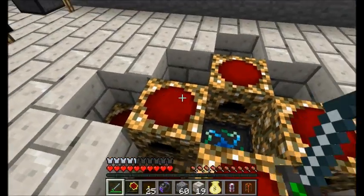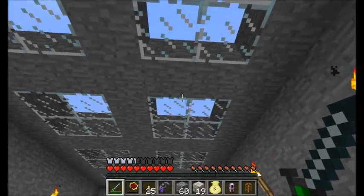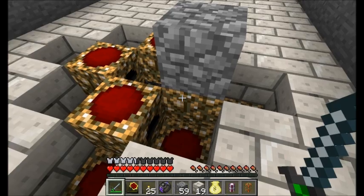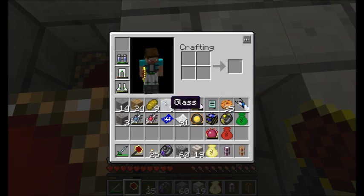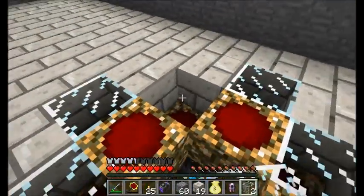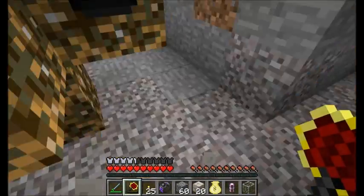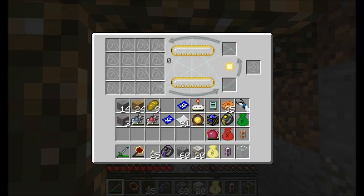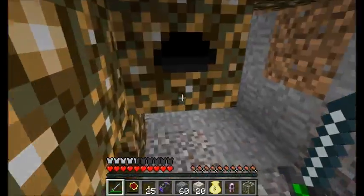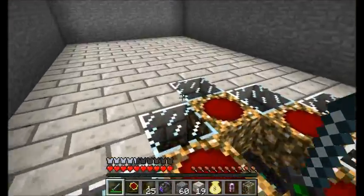An interesting fact about these energy collectors: as many people have commented, they produce their own light level, so it doesn't matter if it's dark or bright in the room. The only thing is you can't place a solid block on top — that prevents the light level from being generated. So let's put something that won't block light: glass. That's a pretty nice-looking design, and everything should be running at full power with no dark areas.